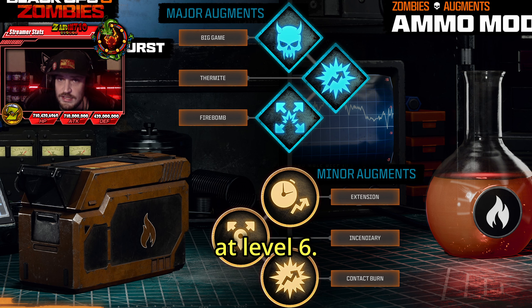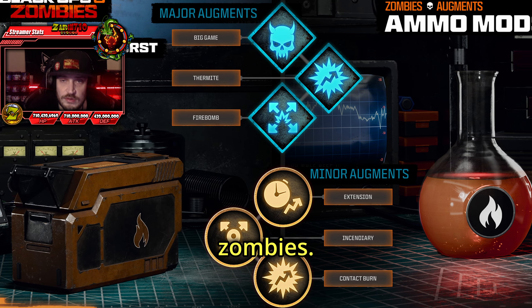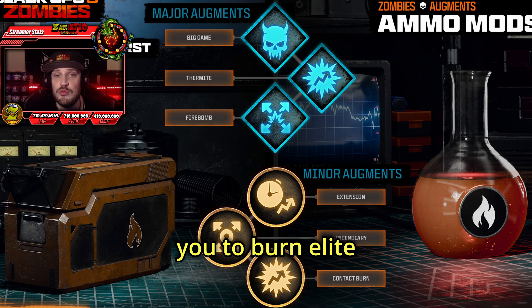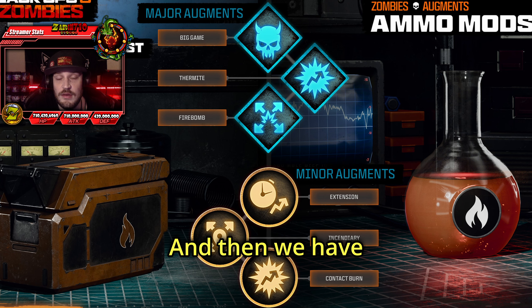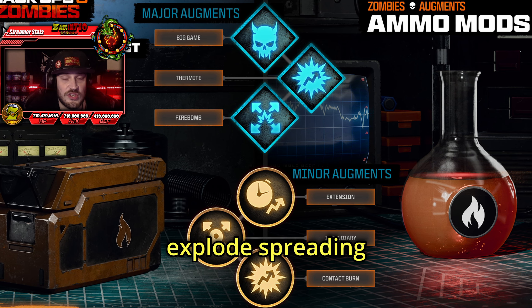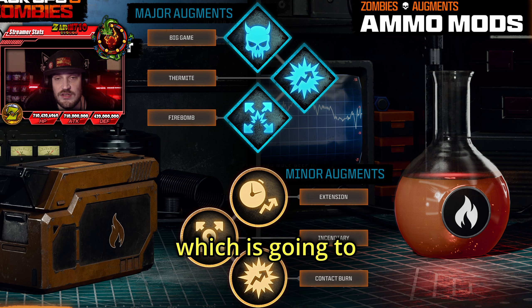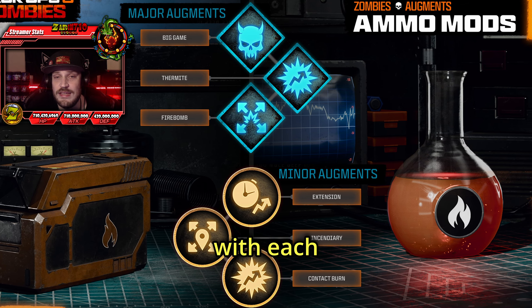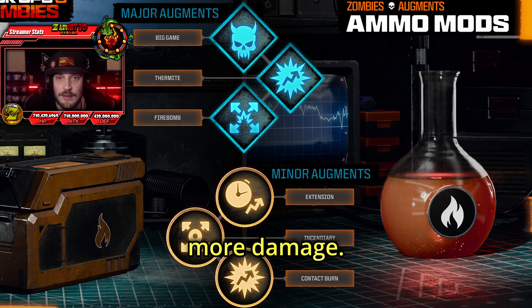Next up, we have Napalm Burst, which is unlocked at level 6. This deals fire damage and gives each bullet a chance to ignite normal or special zombies. Major augments are: Big Game, which allows you to burn elite enemies; Thermite, which increases the burn effect; and Fire Bomb, which causes burned enemies to explode, spreading the fire around. Minor augments are: Extension, which increases the burn duration; Incendiary, which gives a small chance for the fire to spread with each damage tick; and Contact Burn, which allows the initial burn to do more damage.